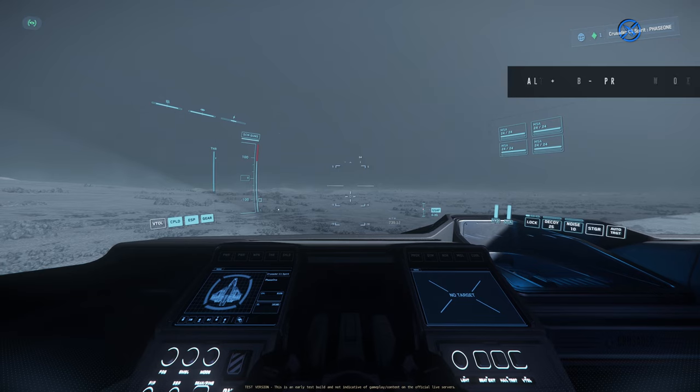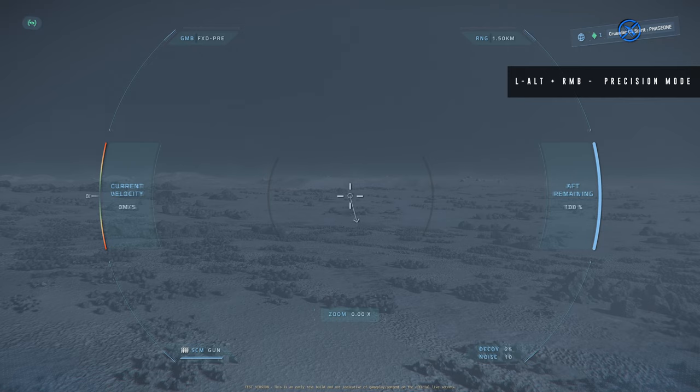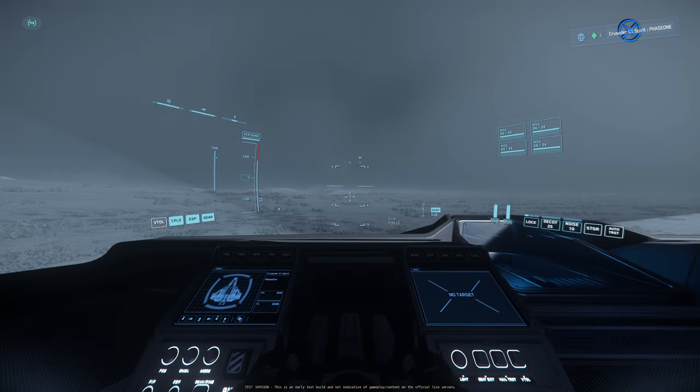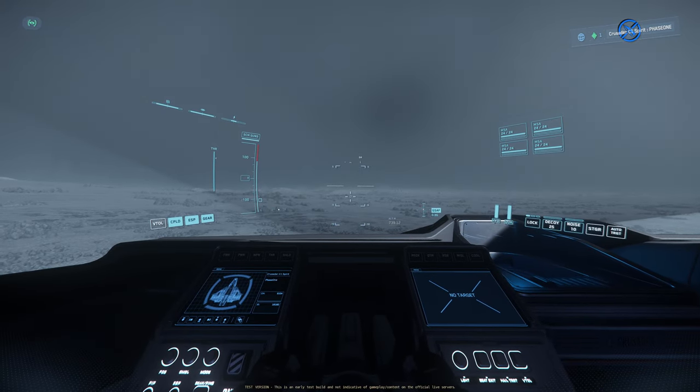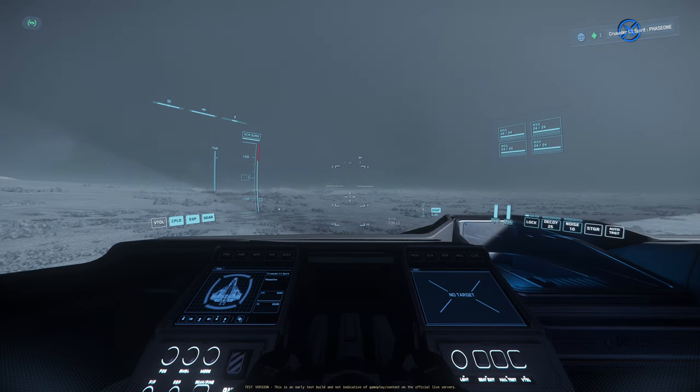Another useful feature: if you hit Left Alt and right mouse button you can access precision mode. If you have a target and want to take out certain components on the ship, you can zoom in — your weapon fire will be slower but you'll be a lot more precise in terms of which components you target. That's Left Alt plus right mouse button. You can find the keybind under Flight Weapons, towards the bottom.